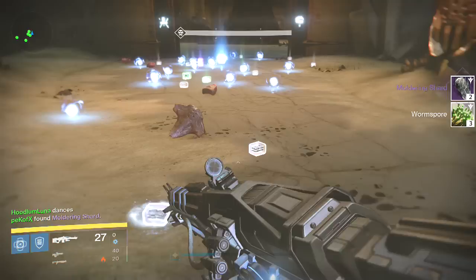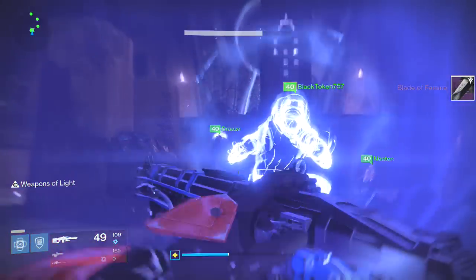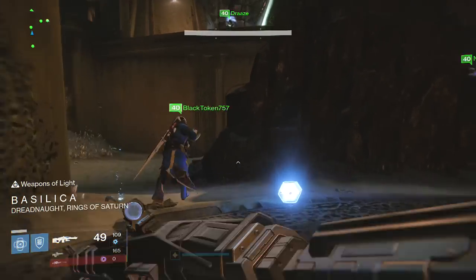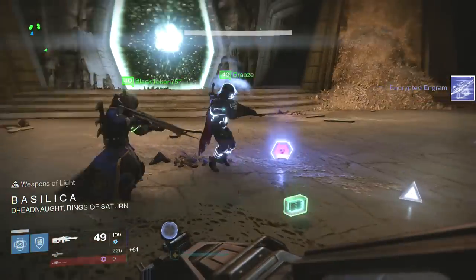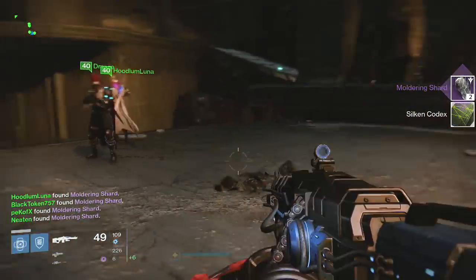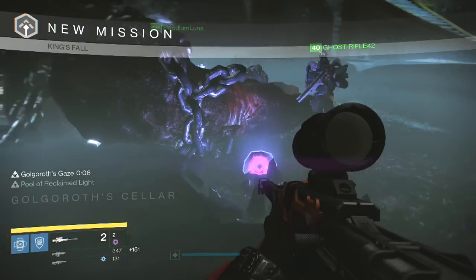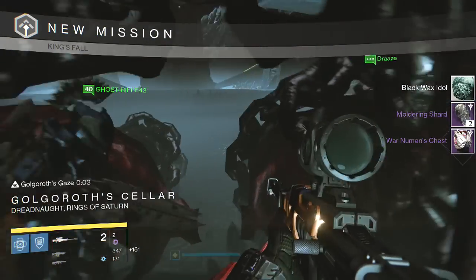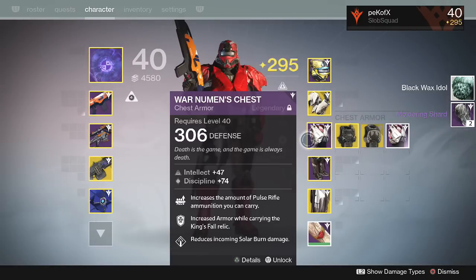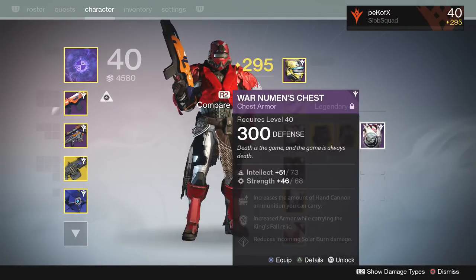For this week I wanted to do three King's Fall reloots and show you guys what I got. My characters don't really have full raid gear yet, and when I do hit full raid gear on a character I'll be sure to upload it. I'm praying to god that my Titan is the first character to get full raid loot, because the Titan with full raid gear looks amazing — it looks like a rhinoceros. The raid gear for Titans is kind of modeled after the War Priest.